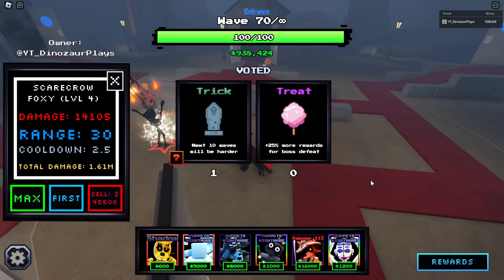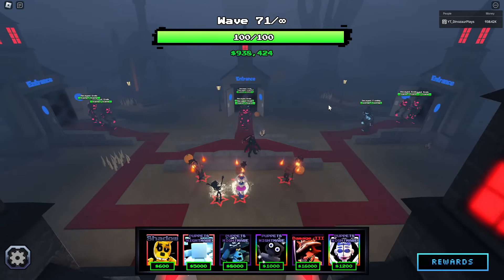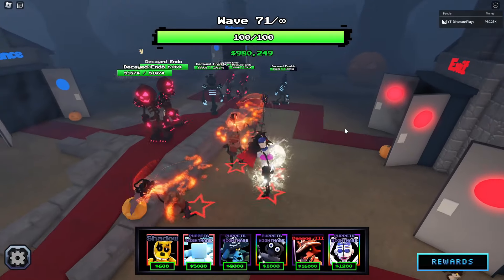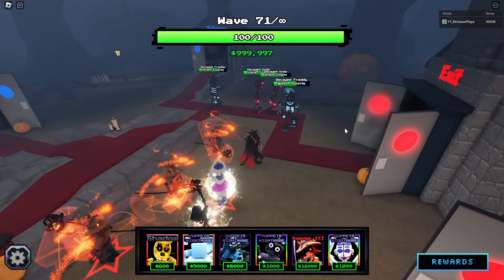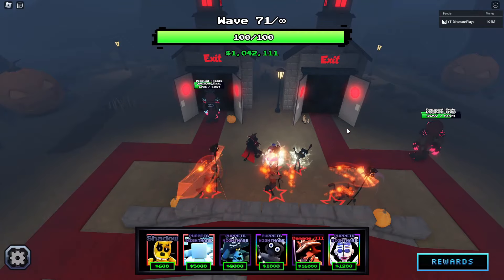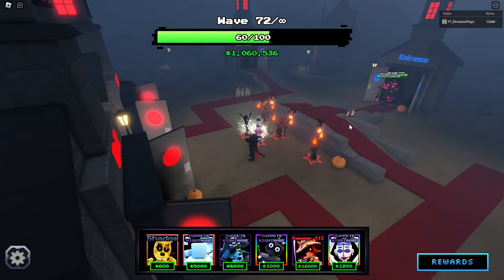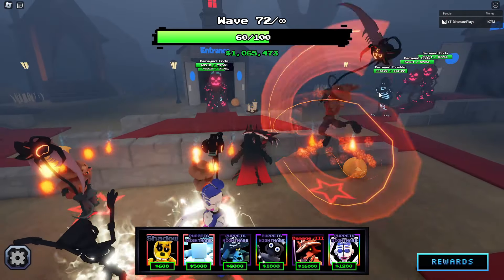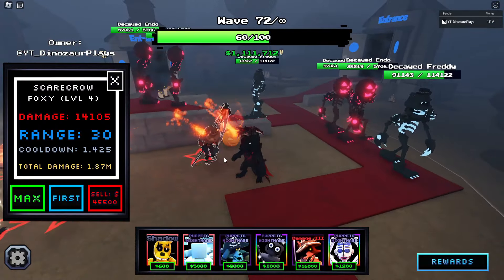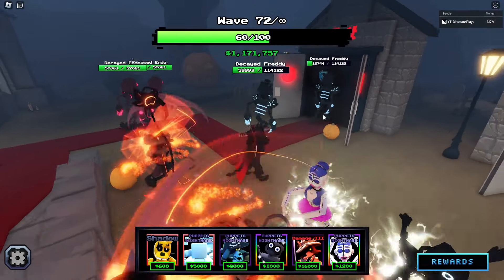By continuing with trick, I might not get as far as I would by picking the other option. Oh my goodness — well, I think this is it for me, we're done here. Yeah, it's over. They're gonna slowly leak through. I can take some of them out, but those decayed Freddies — that's a lot of health for guys that don't do that much damage; they're doing about 10K damage right now.